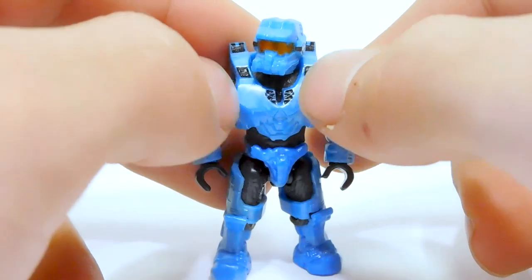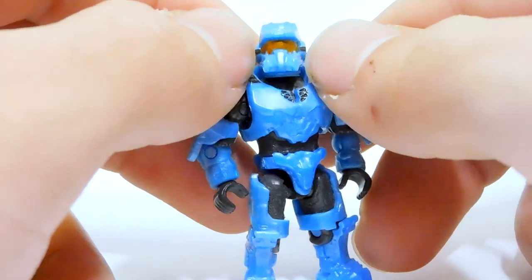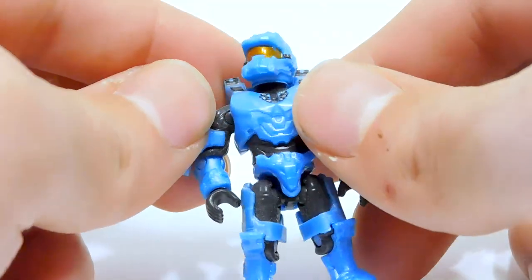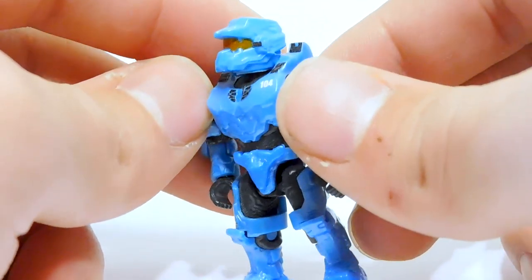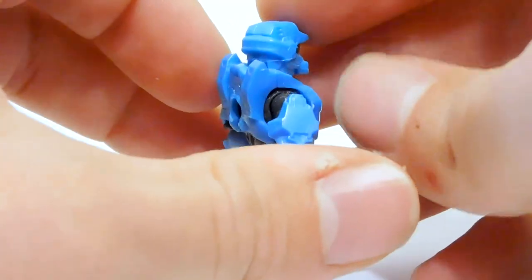He's got some nice black print detail on the chest and up onto the shoulders. The head is done really well — we've got some black on either side. And the visor is one of the nicest visors I've seen on recent figures. It's got kind of an extra gloss over it, and the edges are pretty sharp. That's what I like to see when it comes to visors.